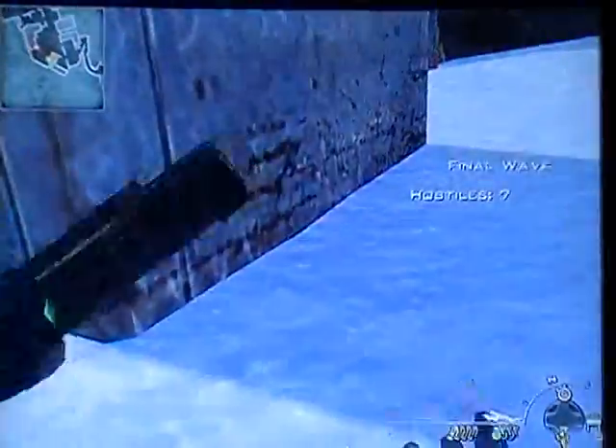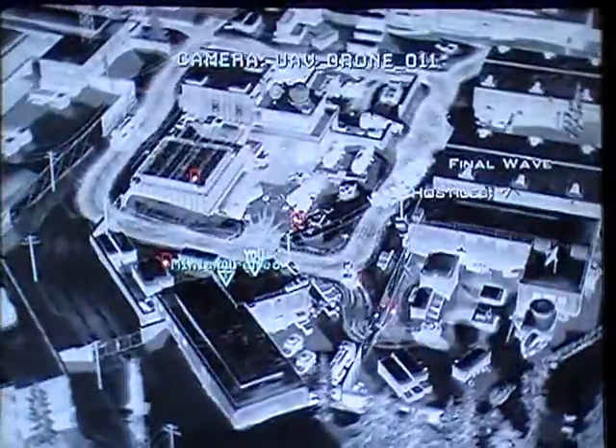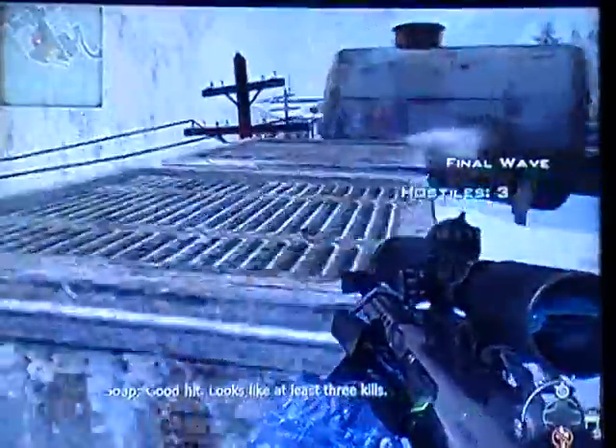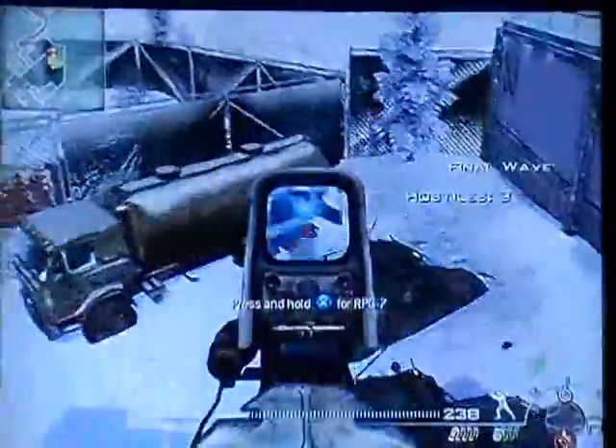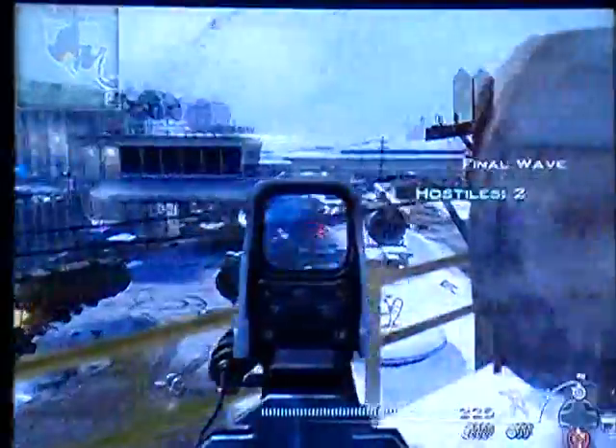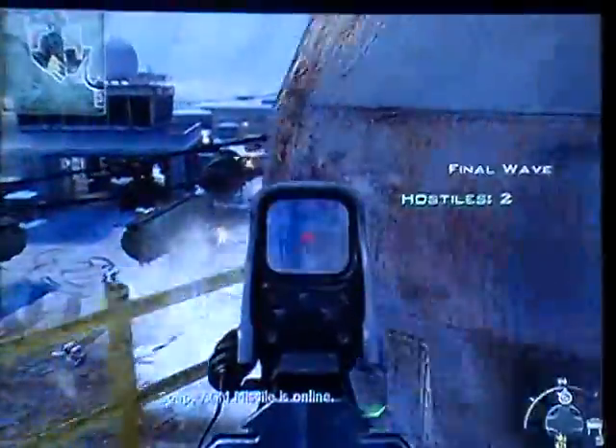When you fire your missiles, always go behind the little place where I am — I don't know how to explain it, but these little crate things right here, they look like air conditioners. That's usually the best place to go when you want to fire your missiles. And always keep an eye on your UAV.